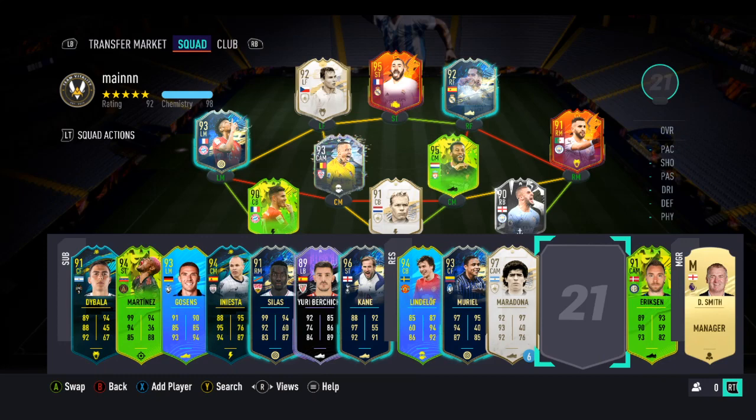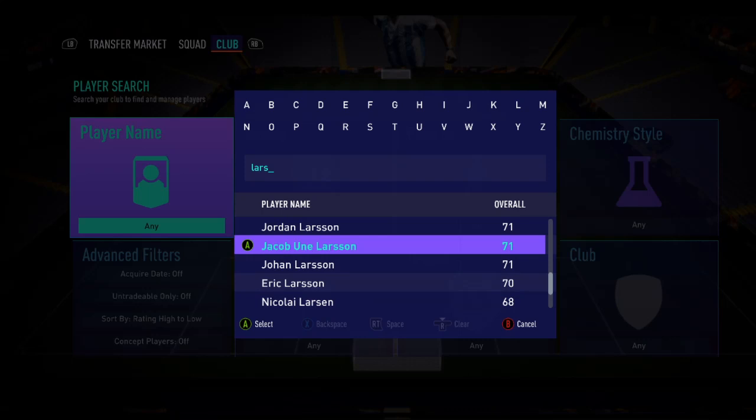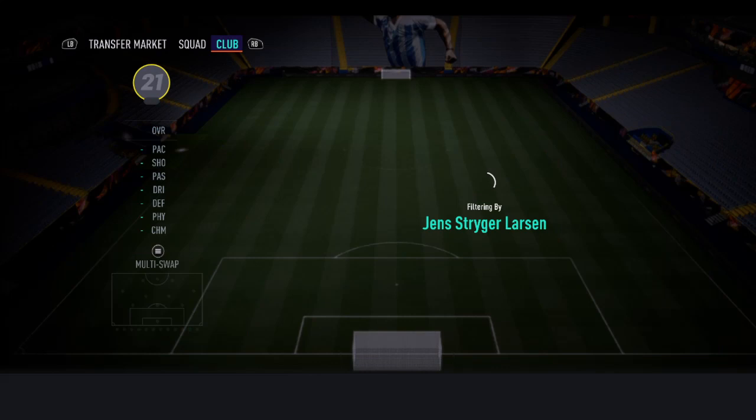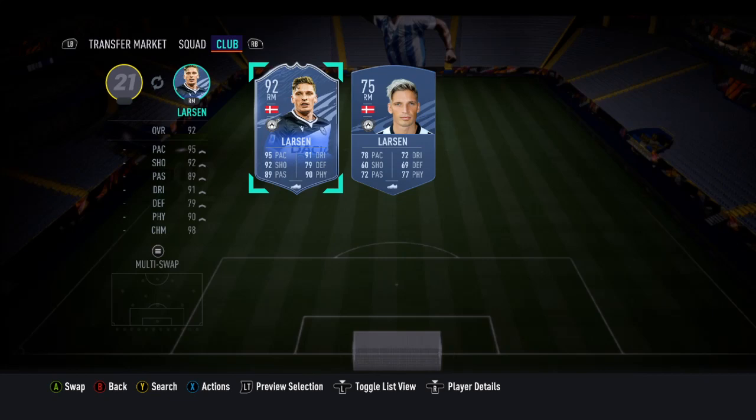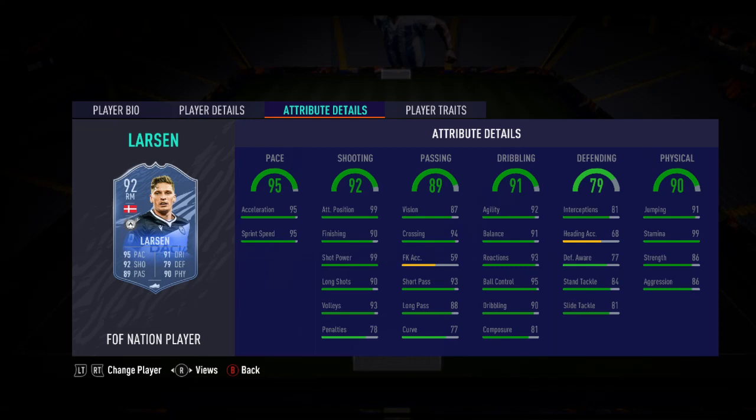Let's look at these cards in-game. Larsson, Braithwaite, and Delaney — a good set of players from Bundesliga, La Liga, and Serie A. Starting with Larsson: he got a massive boost from a 75-rated card. He only has three-star skill moves, but four-star weak foot is good. He has great pace, great shooting, decent passing, really good dribbling, though poor composure. His defending is actually not bad, so you can play him as a wing back, and his physicality stats are really good.